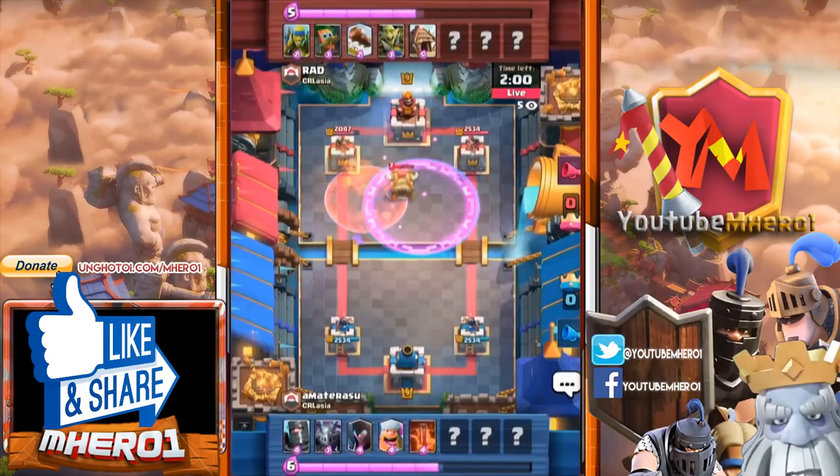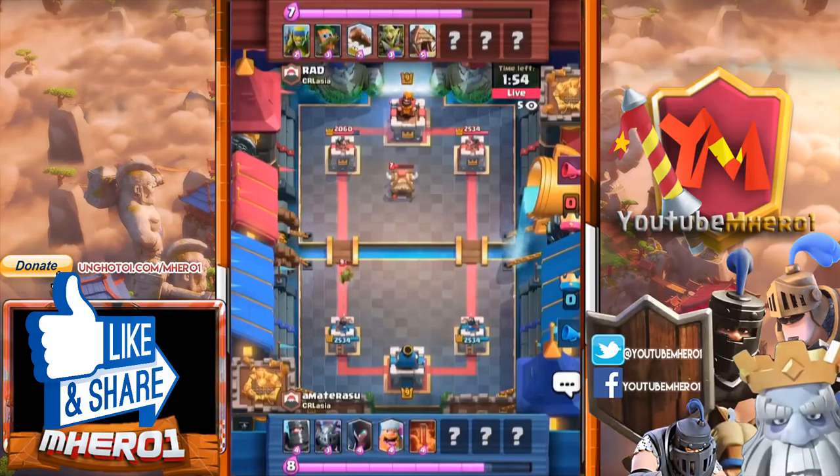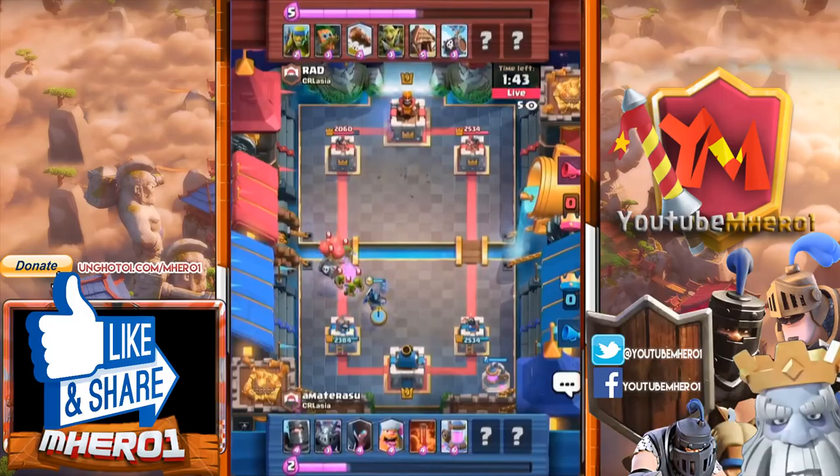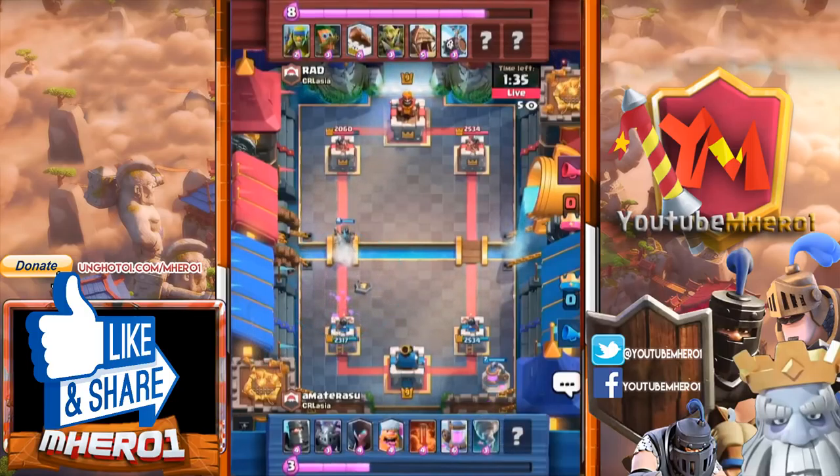Lumberjack in the front — once that rage goes down, they're gonna deal so much damage. Not as effective as hoped, but a perfectly placed poison making sure nothing is getting out of that goblin hut. The dark goblin there as well putting out damage was a good position, but the poison kills it after it has done its job. That poison was like kidnapping people — look at this elixir collector now prompting Rat to go super heavy. That balloon is gonna connect and drop a whole bunch of skeletons.